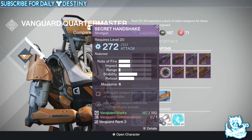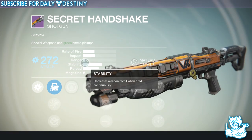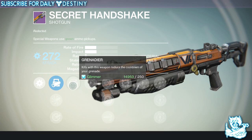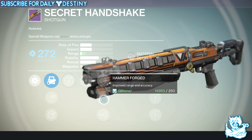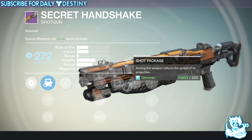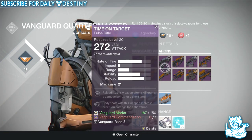Next we have Secret Handshake — it looks like a monster and it's an arc damage shotgun. Ballistics options are Smart Drift Control, Accurate Ballistics, and Aggressive Ballistics. It has Grenadier — kills reduce the cooldown of your grenade — Flared Magwell, Hammer Forge, High Caliber Rounds, and Shot Package — reduces the spread of its projectiles. I'm actually looking forward to seeing this shotgun in action.